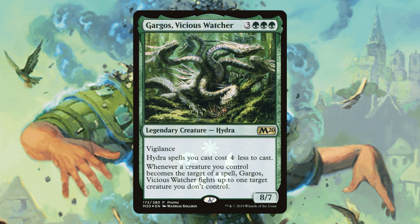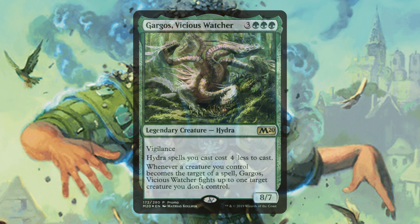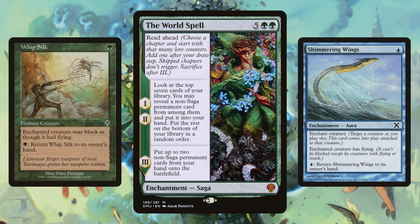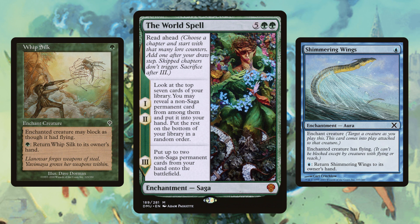Gorgon's Vicious Watcher is really funny in this deck. We have a lot of auras that target our creatures, so whenever we're targeting our creatures, this guy is just eating our opponents' board - that's going to be incredibly fun. The World Spell is incredibly useful to dig us deep. Remember, Whip Silk and Shimmering Wings are two of the best cards in the deck, so anything that digs us deeper to find those cards is extremely useful.